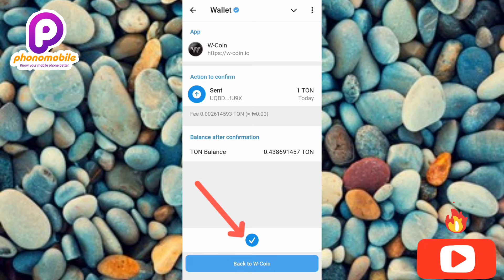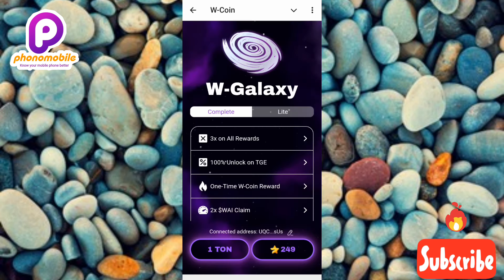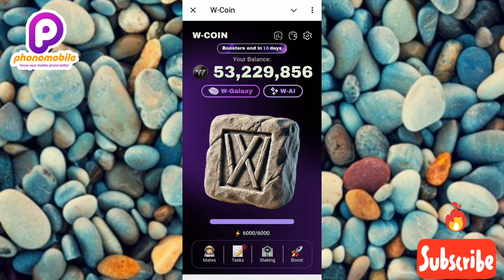The transaction is now successful! We're back to W Coin. By completing the W Galaxy task, whatever reward I claim in W Coin will be multiplied by three, and every W AI reward I claim will be multiplied by two — plus the 100% TGE unlock and the one-time W Coin reward. On the home page I can see my W Coin balance has increased — about 50 million W Coin was added; before it was just around 3 million.